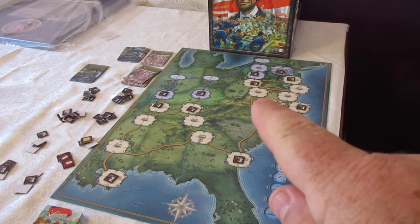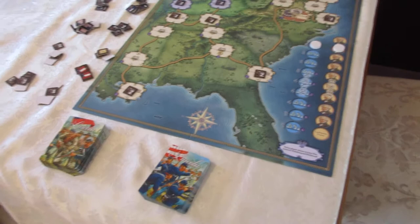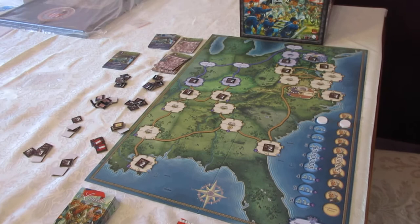Victory conditions: the Confederates win by occupying Washington. The Union wins by occupying both Washington and Vicksburg. The game starts with each player getting an opening deck of cards. The Union player always gets six cards, while the Confederate player starts drawing five cards, and that number reduces as the Union blockade takes effect.